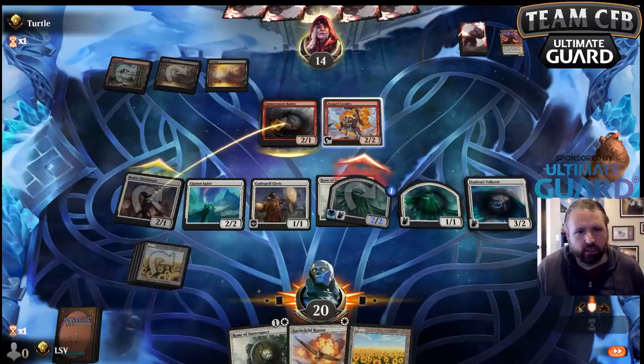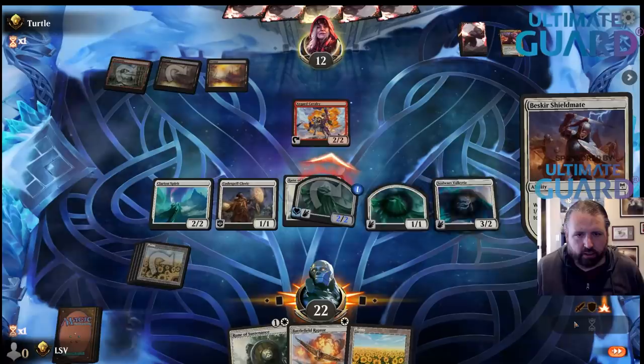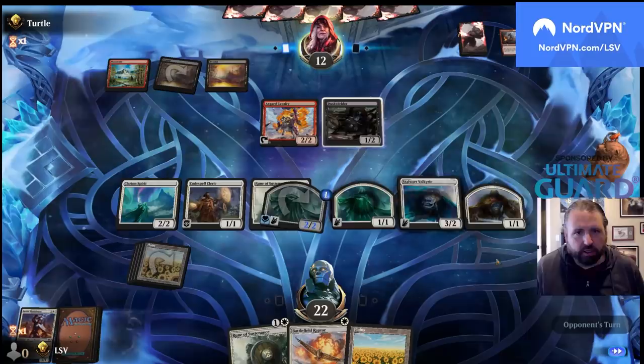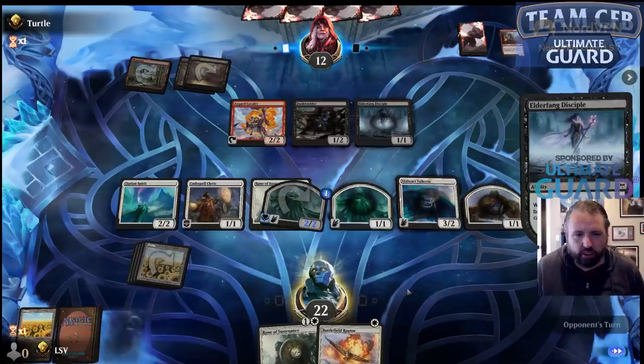Top blue coming — oh, Behold the Multiverse by quite a bit. This also plays around a sweeper which they easily could have. It's becoming less likely they have a sweeper. Holding your lands is really good in this format — there's a lot of discard, there's just two commons that discard.